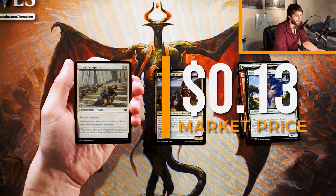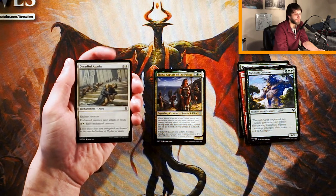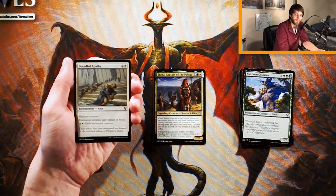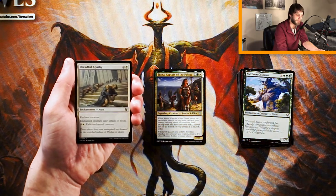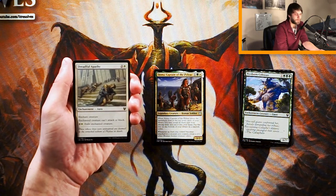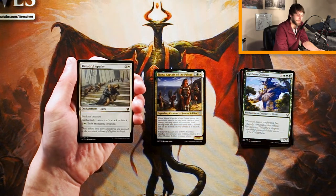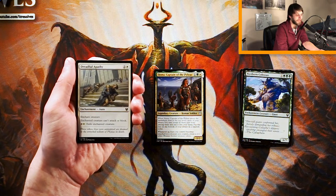Dreadful Apathy is two and a white for an enchantment aura. Enchant creature — the enchanted creature cannot attack or block, and then you can pay two and a white to exile the enchanted creature. What's really great about this is it goes very well with Rise to Glory that we've already seen, because you can tag this onto a creature, and then if you want to bring it back and tag it onto another creature, you exile that creature and with something like Rise to Glory you get that recursion very easily. This is a decent removal spell — technically becomes actual removal if you exile. It's a very strong card and I would actually play it with Siona. Siona is just such a strong pick off the face that it's very difficult to compete with it.